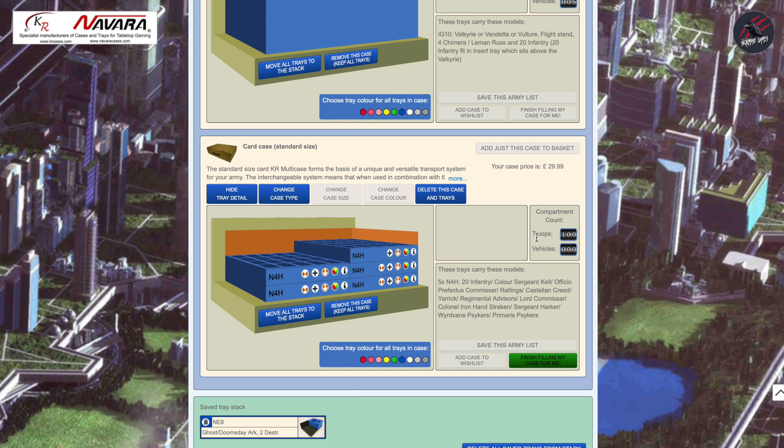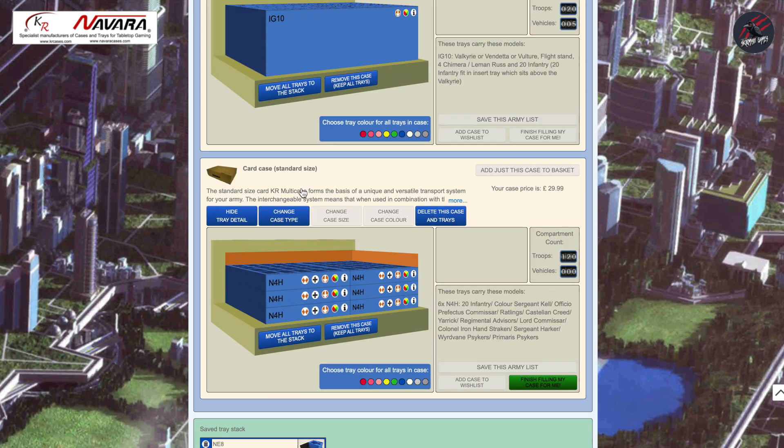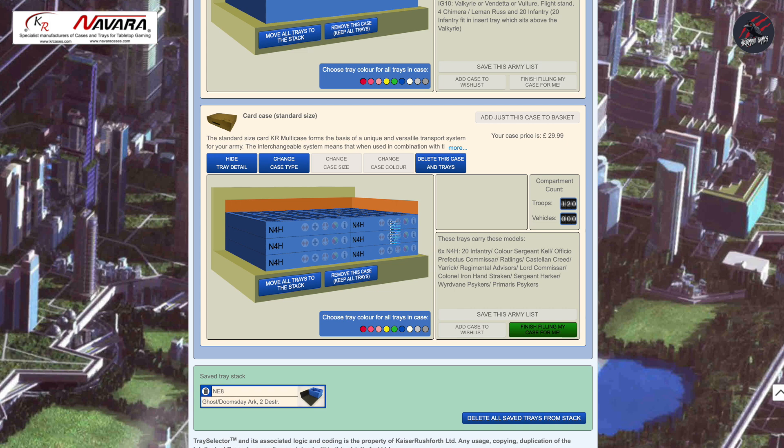The tool also keeps a handy count of how many troops and how many vehicles you've got in your card case. I've still got room for two more — you can see this orange section means there's a bit of space, whereas the full case shows only a green background. Let's add two more until this fills up, and you'll notice the plus symbol will go away when the case is full. It also works out the case price for you and tells you exactly how many troops and vehicles you have for the trays selected.